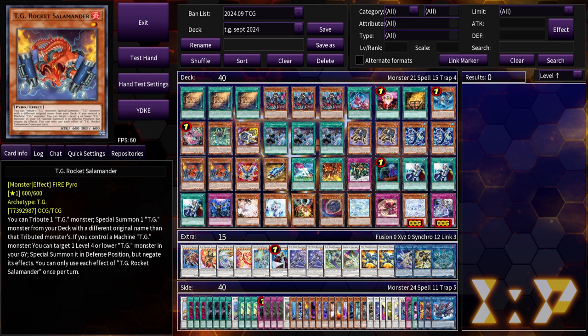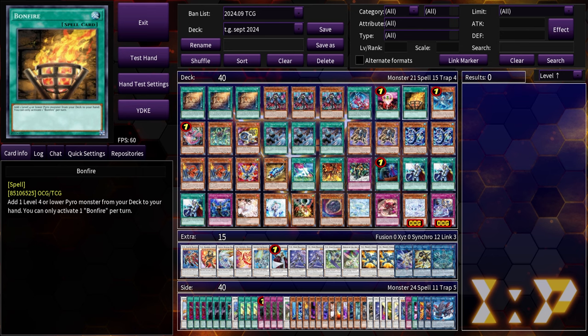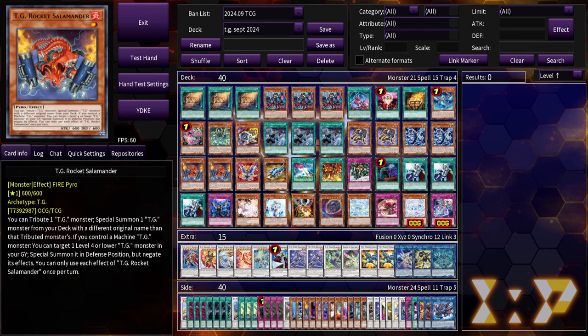Double rocket salamander — the best it can do by itself is make a level ten synchro if you have one more TG in hand, so salamander plus any other TG in hand can equal a trident launcher. Rocket salamander is the best extender if you already have something set up, but as your only card it's not that great. That's why I'm at two — one for the combo, one for follow-up.